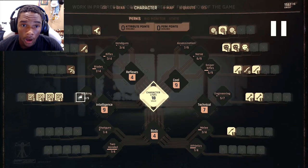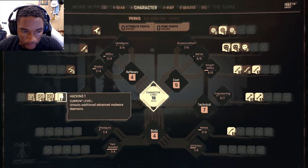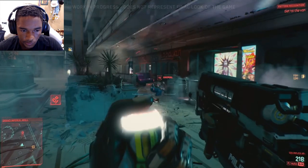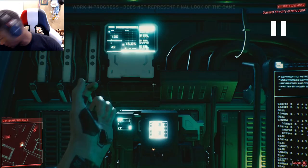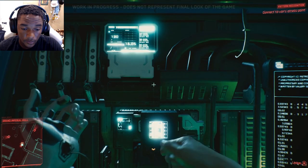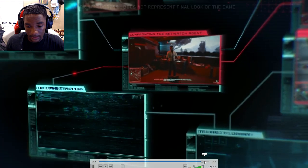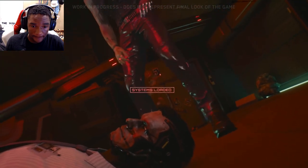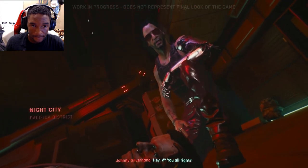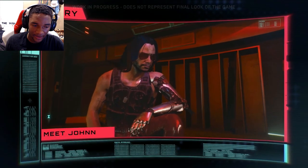That allows players to mix and match a wide range of abilities to suit their play styles. You can create a strong solo character, a skilled net runner — fucking hell dude, that was sick. That didn't work out well. Your choices affect your relationships with those around you. One of those relationships is special. Ever heard of Johnny Silverhand? A rebel rocker boy who will be your companion throughout your adventure in Night City.